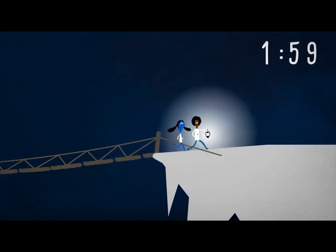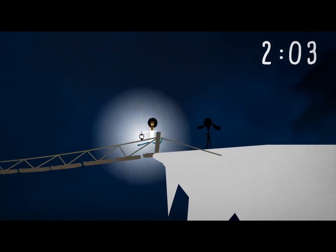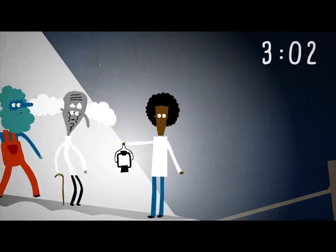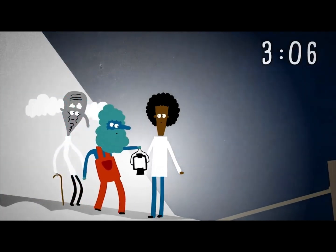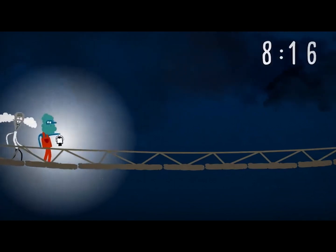After two minutes, both of you are across, and you, as the quickest, run back with the lantern. Only three minutes have passed. So far, so good. Now comes the hard part: the professor and the janitor take the lantern and cross together. This takes them ten minutes, since the janitor has to slow down for the old professor.